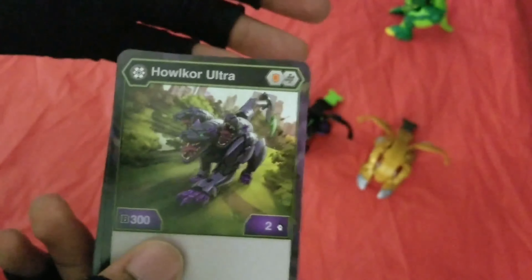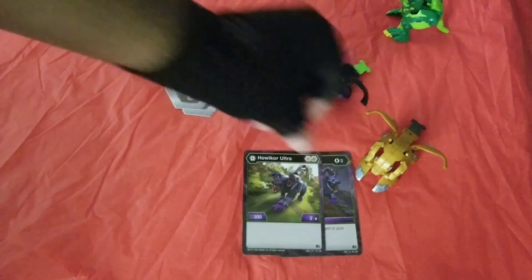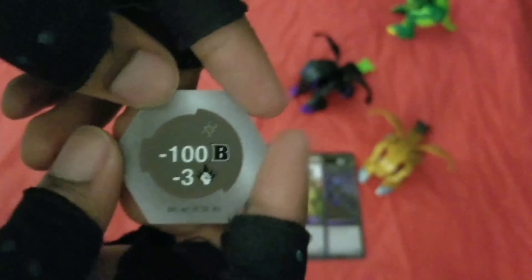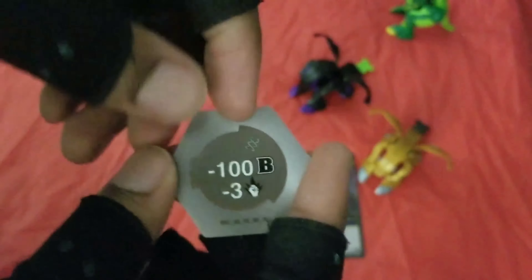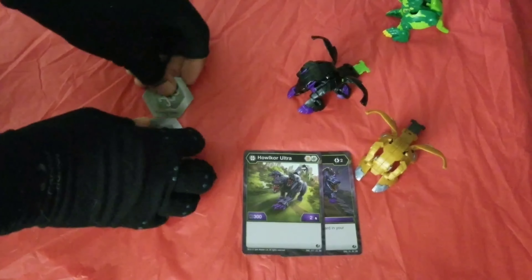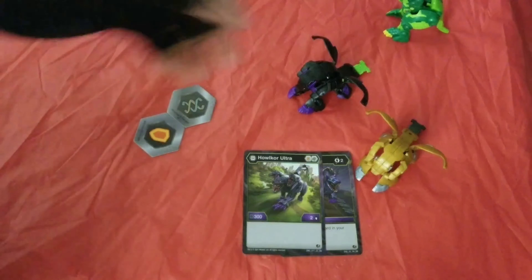I'm not really sure what the discard pile is because I don't play the TCG, but I'm pretty sure this will be of some use to someone out there. For the Bakukors: the Helix Bakukor has minus 100B power and minus 3 damage, and the Shield Bakukor has plus 200B power — one power Bakukor and one trap Bakukor.